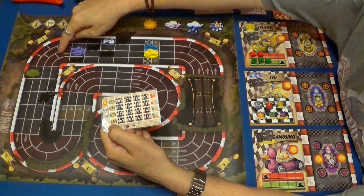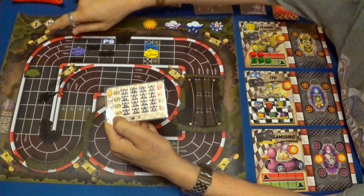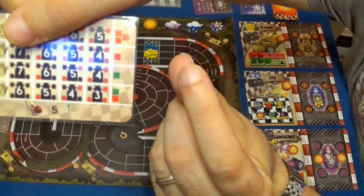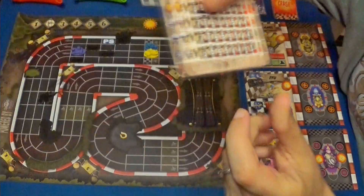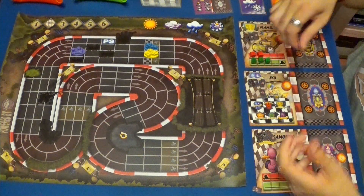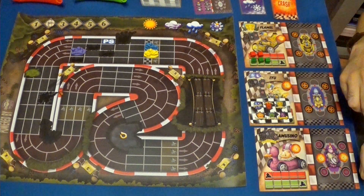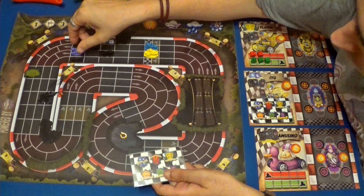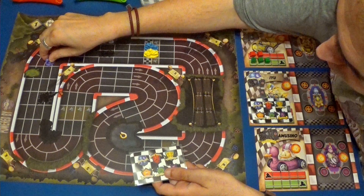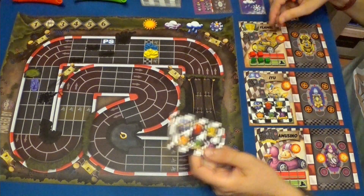Si entra en la curva con seis y tenemos una velocidad máxima de cinco, haría un trombo. Pero puede usar, en la parte de nieve, un freno. Por lo tanto va a frenar, va a usar un freno y va a hacer una velocidad de cinco: uno, dos, tres, cuatro y cinco. Y se pone aquí en cabeza.